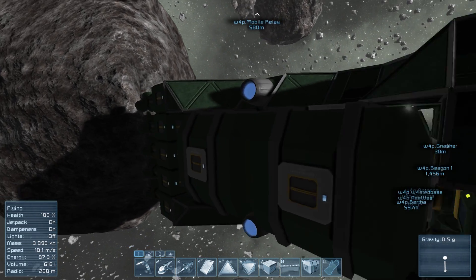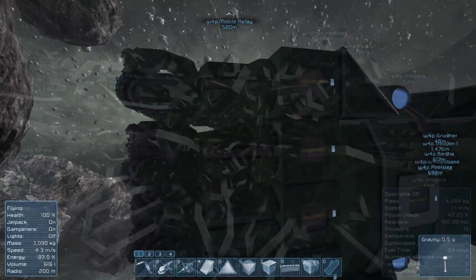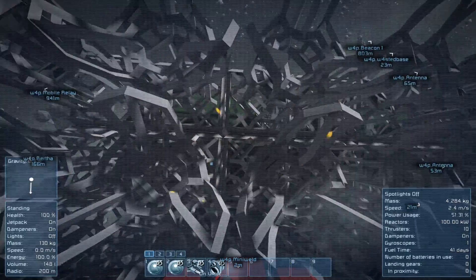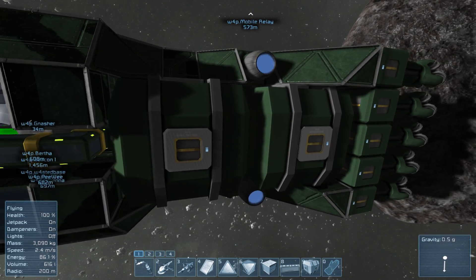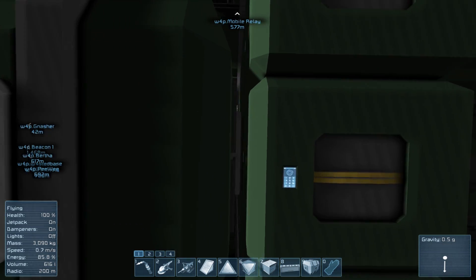So you've decided to make yourself a large mining ship and, just briefly, how I made this was — first of all, you start off with a big wall of drills. These are nice on large ships because they connect straight together using the doors on the side, so you can just stack them together and then lead off with cargo containers directly connected to the drills at the back.